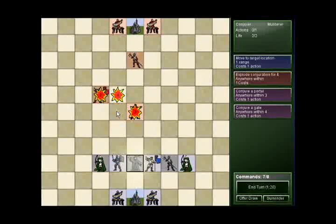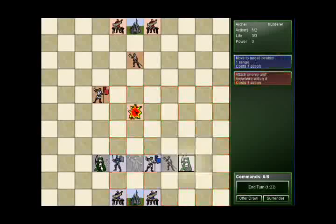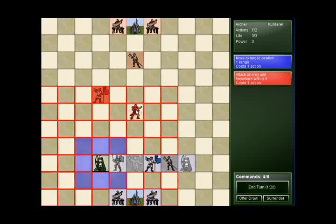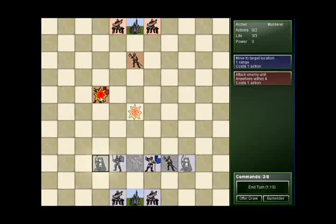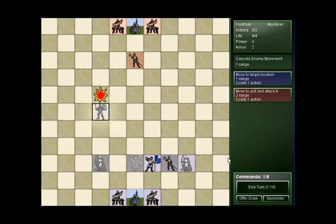The portal can also be used offensively. If my opponent tries to bring his units past the portal, I could use my conjurer to just explode the portal itself to cause massive damage. The conjurer's portals are quite deadly at controlling points on the map to your advantage. Combine it with other units to see how you can disrupt your opponent's formation.